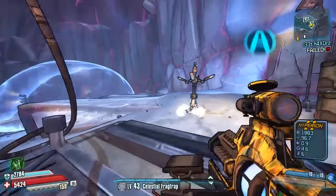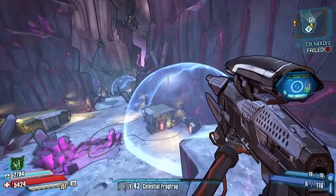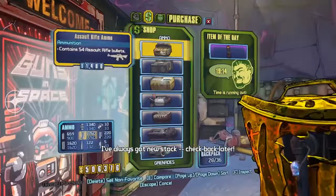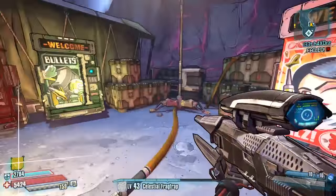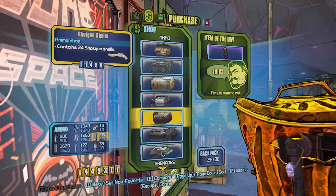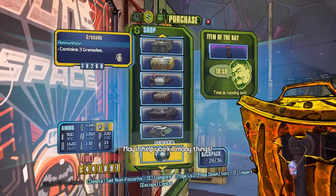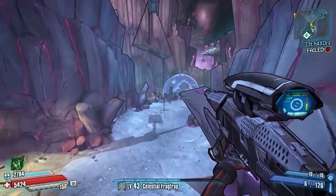Today we are continuing where we left off last time in the Holodome - going to get another round done, round two I believe. It's pretty good because it's a guaranteed drop at the end of it. We already got the T4SR's last time. They're quite slow and annoying, holodome rounds, but we are using quite an overleveled character.